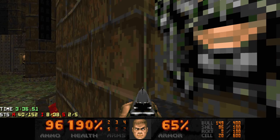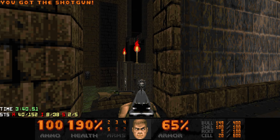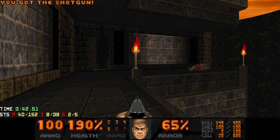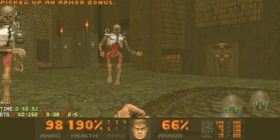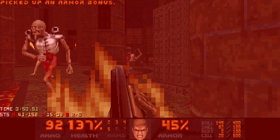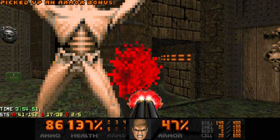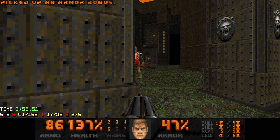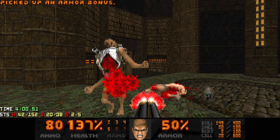You can grab the SSG by hitting this switch, going through the teleporter, and turning around. Let's grab these shotguns - oh we're full on ammo. And of course there's got to be another trap. Let's take down the arch-vile first for obvious reasons, and then the revenant.